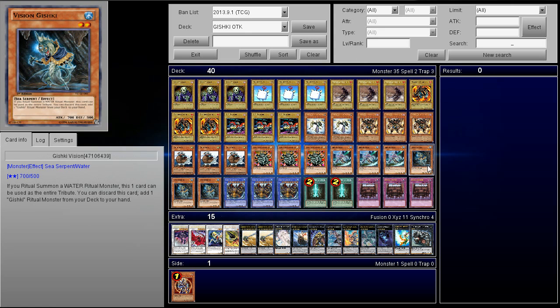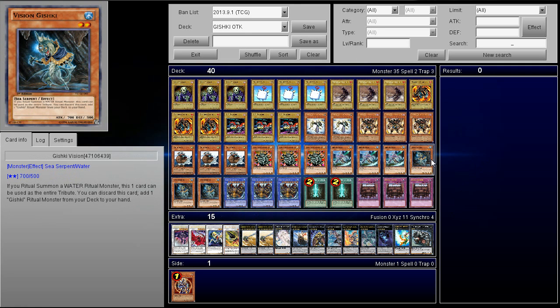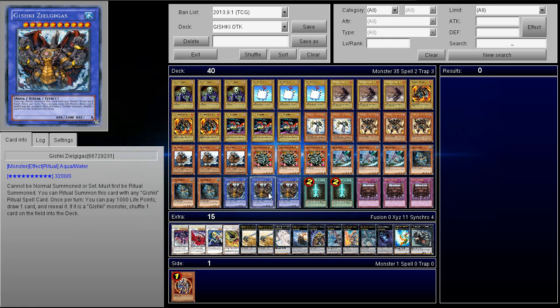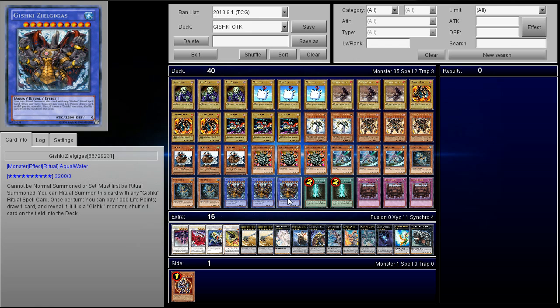I play 3 Gishki Abyss and 3 Gishki Visions — they allow you to add a Gishki monster, which helps quite a bit, and Visions can be used as the entire Ritual Summon. And then 3 Zeal Gigas, because you need him to activate Advanced Ritual Art, and he has a decent effect too.